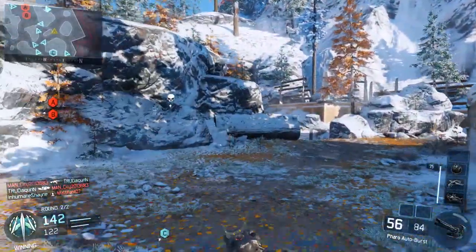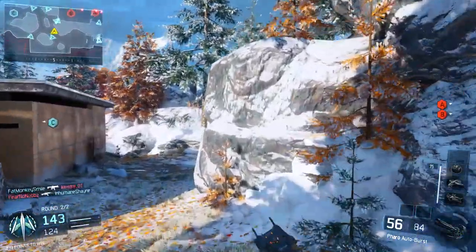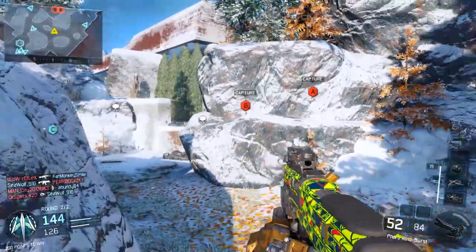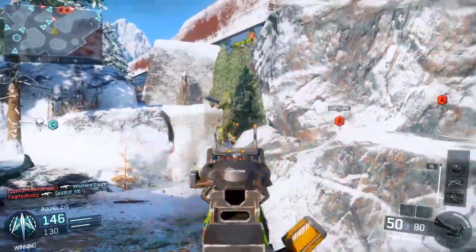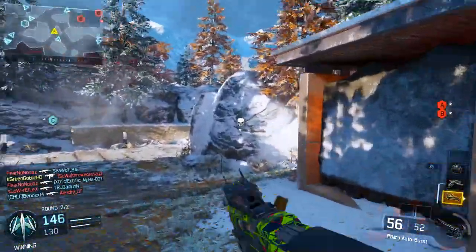The only reason you'd want to run Rejack anymore is if you're going for KD. There are two specialists I think are above everything in this game. The first one is the one I'm using in this game — the Scythe — which is unlocked at around level 40. It's a robot arm that comes out and is basically a machine gun that just destroys people.